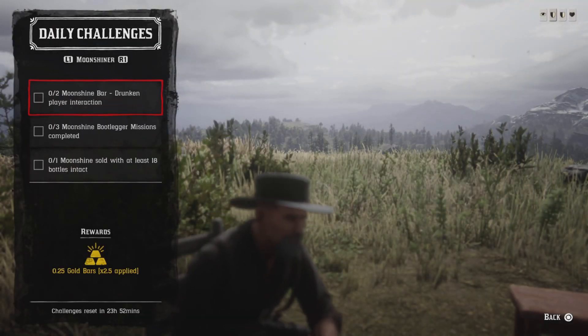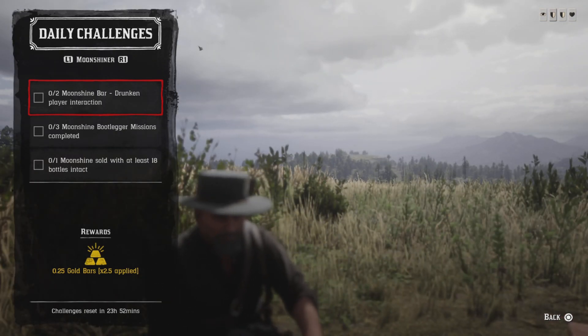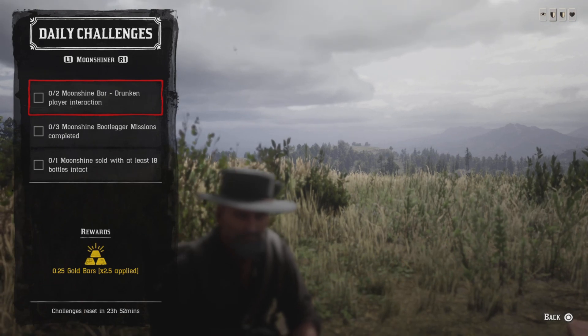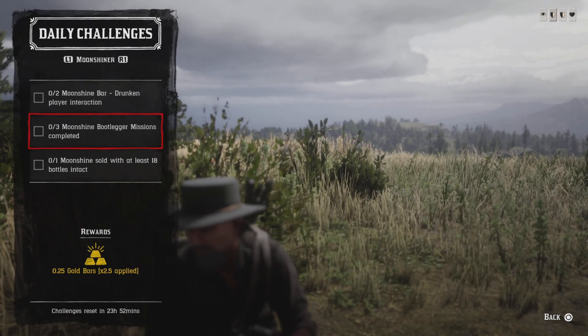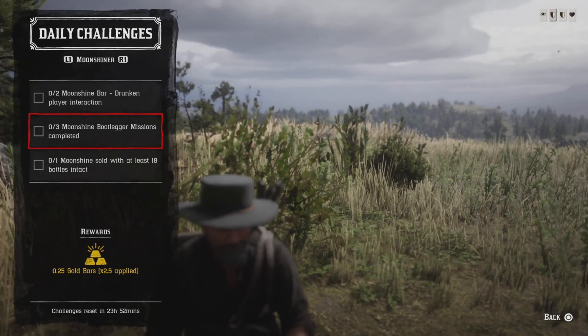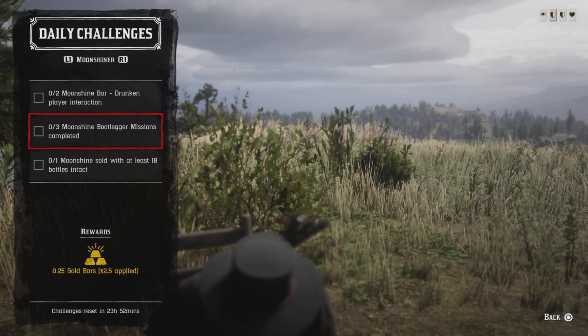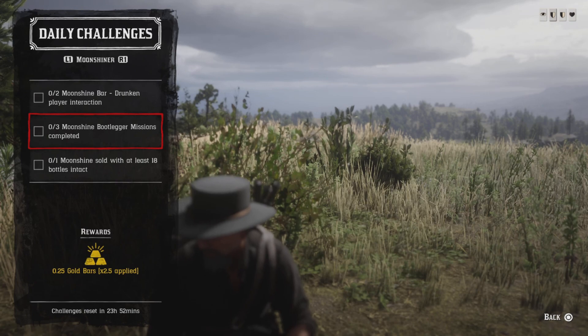For two moonshine bar drunken player reactions — on PS4/PS5 hold down Triangle outside your door and spam Circle to get drunk that way, or you can invite people into your shack, hold Triangle to hug them and Circle to slap them, and that challenge will be completed. For three moonshine bootlegger missions, go up to Maggie and do a moonshine bootlegger mission. Once you do three that challenge will be completed — there's about a 15-minute cooldown between each one, and you can also find them in the free roam by looking for a red moonshine jug.